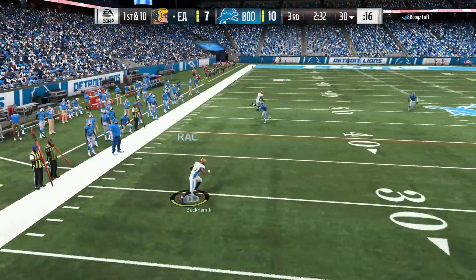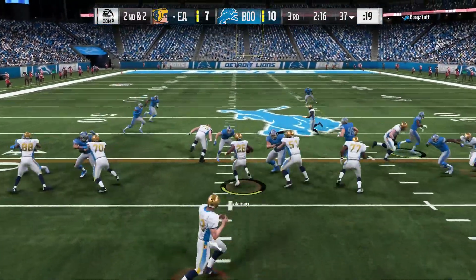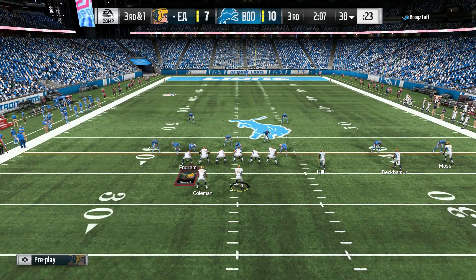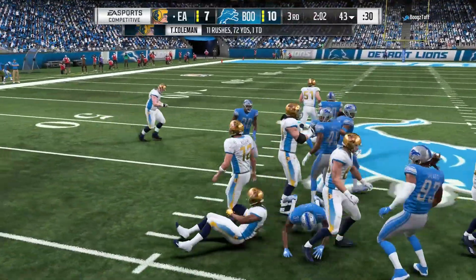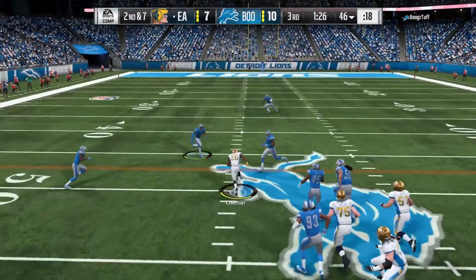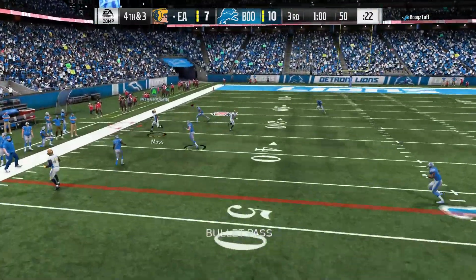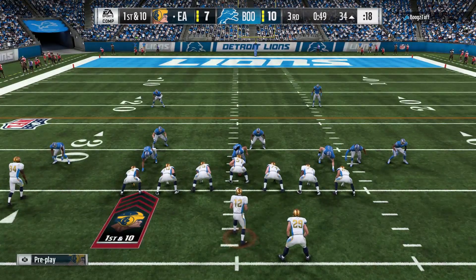We throw the flats after he blitzes everybody. OBJ hurdles trying to get yards but does a front flip instead. We run the ball — he's playing really good run defense but it's third and one, I have to test it. We throw a running back streak on fourth and three — he's playing good defense. He leaves this corner out wide open, Moss gets both feet inbounds for the first down, moving the chains.